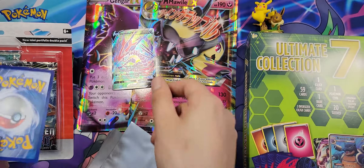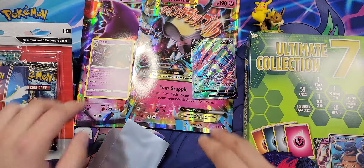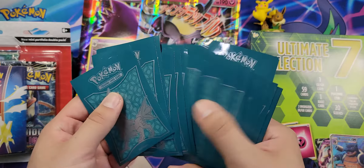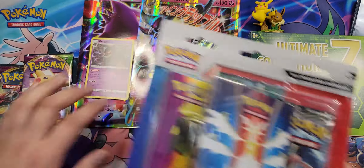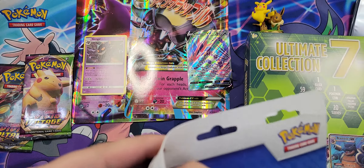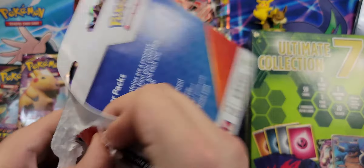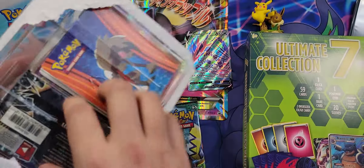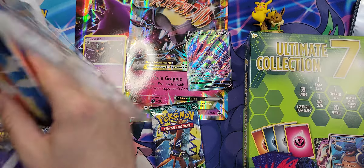Here's that pre-built deck — from everybody's favorite set, Steam Siege. Let's go ahead and give it a look because why not. We got our energies, Ultra Ball — nice, nice. All right, not bad, nice and simple. It is a pre-built deck after all, so we'll quickly glance at all that.